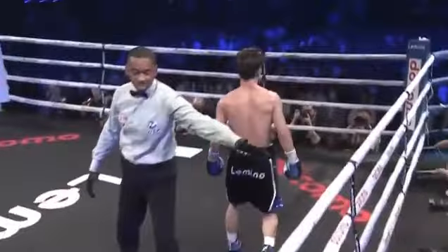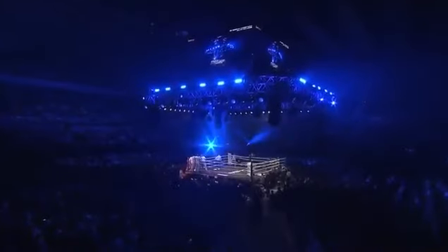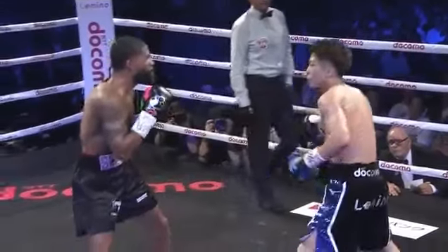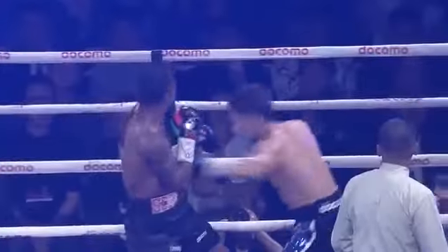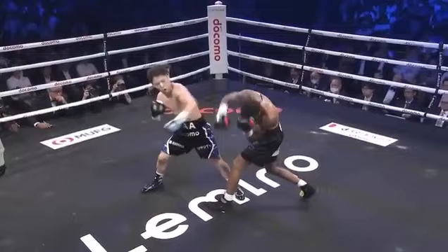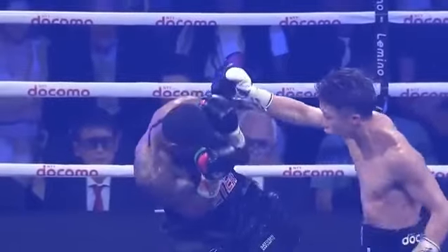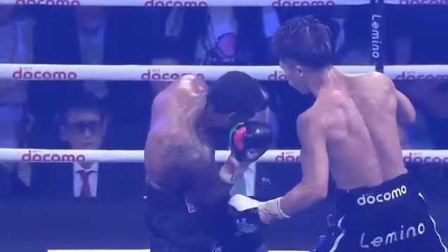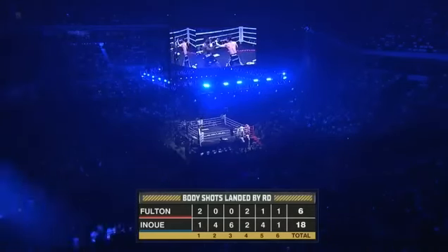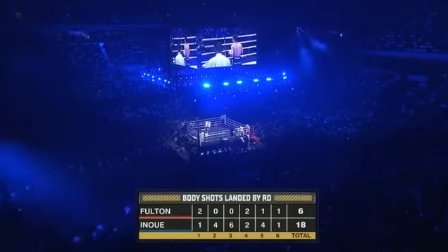Fulton trying to exchange on the inside, but Inoue is getting the better of it again. The body work has been sensational — 18 body punches. We knew that was going to be part of his arsenal tonight, particularly with that stabbing jab down to the guts which weakens your opponent, takes his legs, and sets up things upstairs — particularly the right hand and occasionally the left hook. He'll use the right hand first to put himself in position, sometimes even throwing the uppercut or hook up top. Beautiful offense from Naoya Inoue.